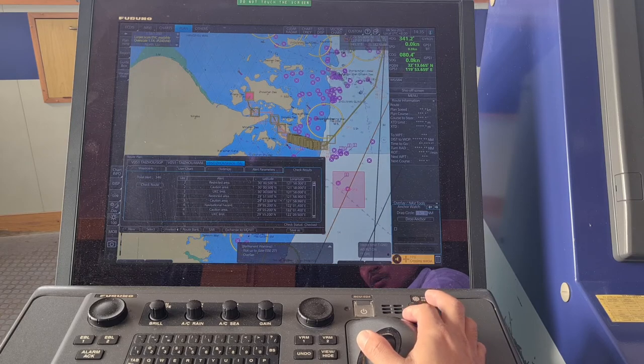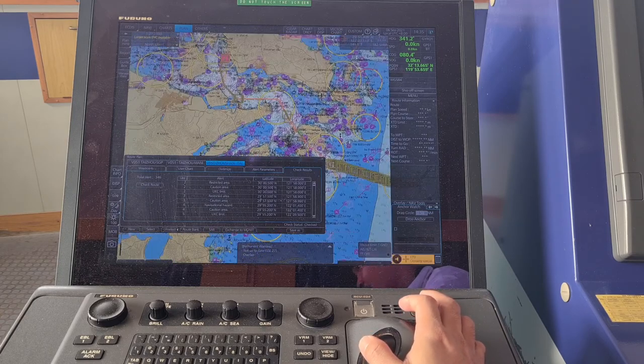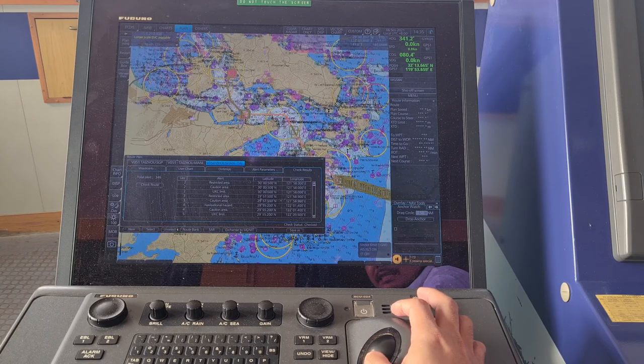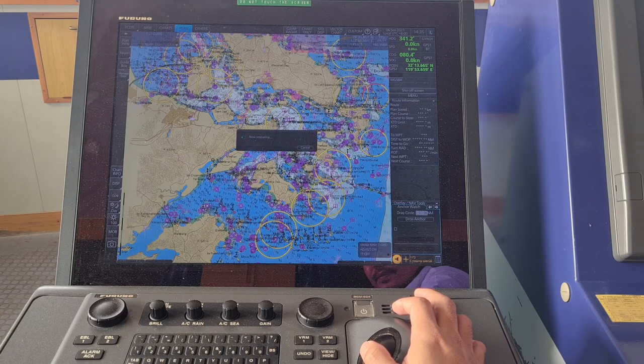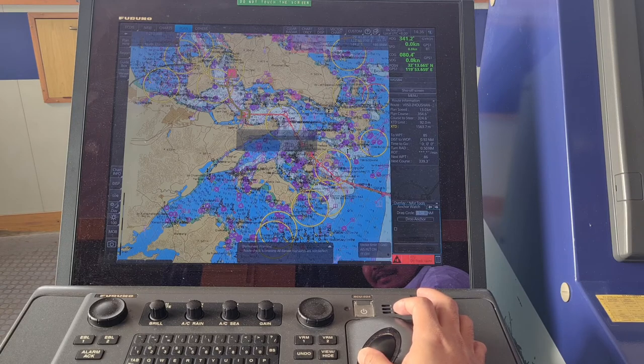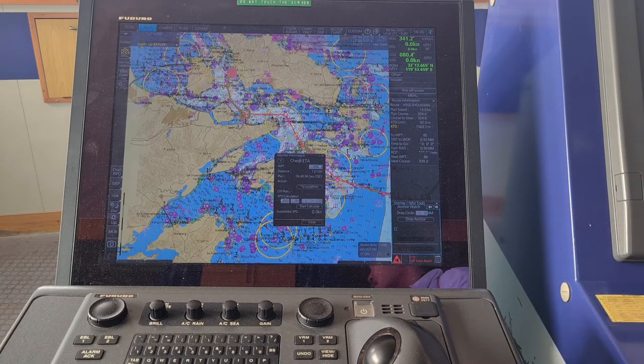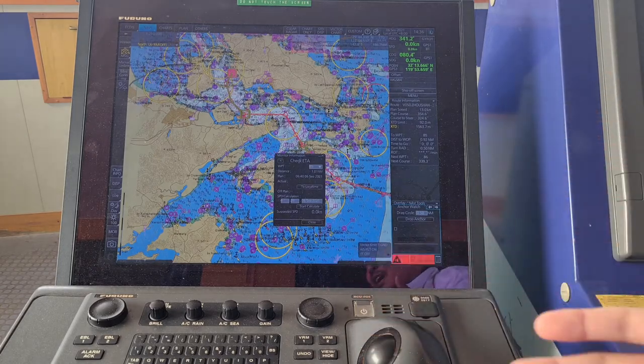Once you've finished checking the total alerts of this voyage, click save. After clicking save, just click 'Exchange to Monitor.' What will happen is the orange color route will become red, which means it's already being monitored. Let's click exchange to monitor — yeah, it became red! That means you've already activated your route and your route is also on monitor.